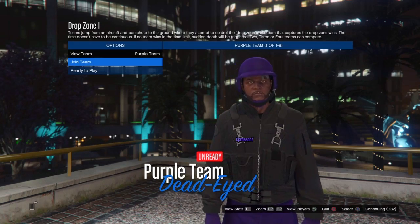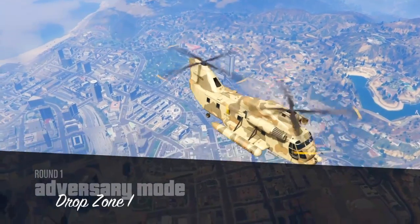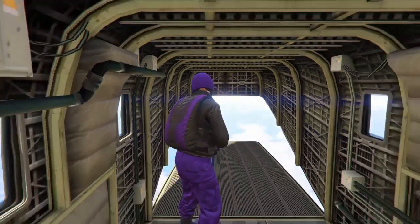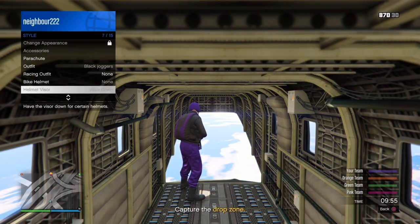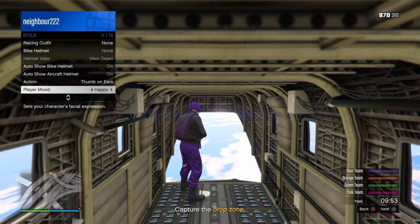Once you have launched the job, go ahead and choose a team that you like. For this one I went with the purple team. After the job launches, go to Style and then go down to Illuminated Clothing.